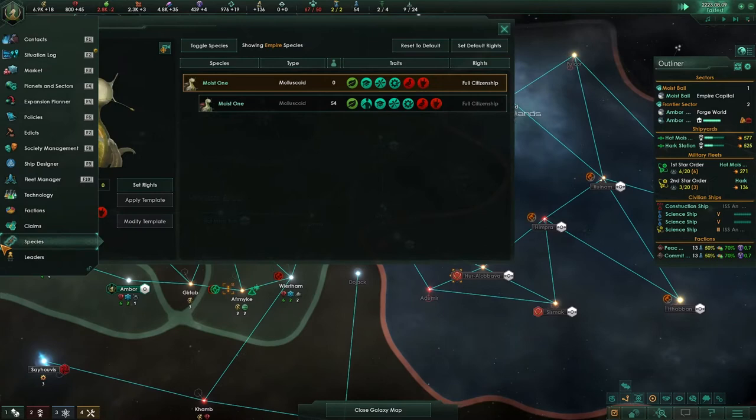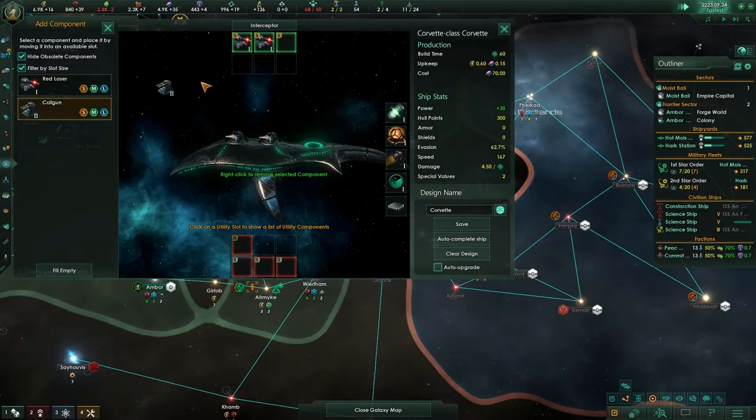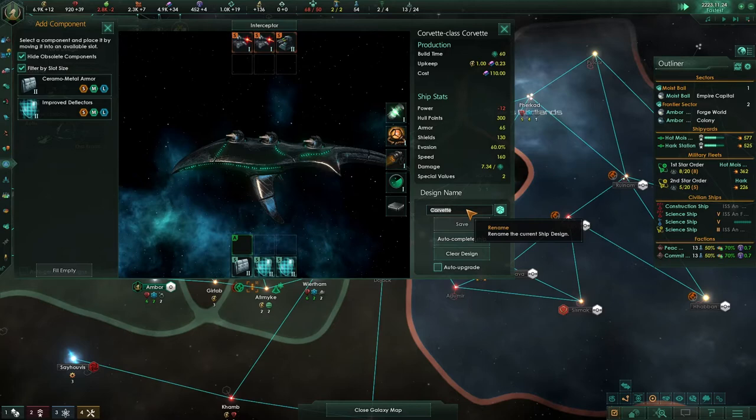We're going to add a new design — we're going to make a Corvette. We're going to go for an Interceptor, and we're going to use two lasers and a coil gun. Lasers are worse against shields, so we're going to assume they have shields and increase our shields there. So, Corvette laser...